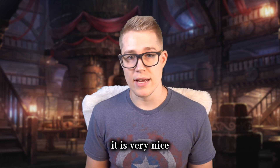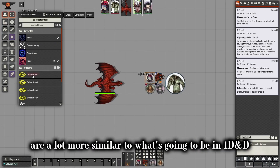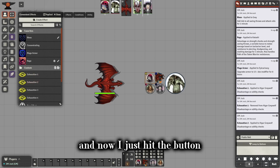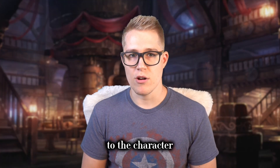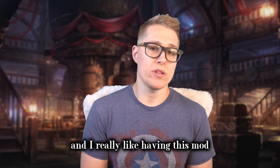It is very nice. Something else that I like with it is that you can create custom effects. The exhaustion rules that I use are a lot more similar to what's going to be in One D&D, so I created all the custom exhaustion levels. Now I just hit the button, it adds the exhaustion, and it automatically applies the effects to the character. Convenient Effects are just convenient, and I really like having this mod.